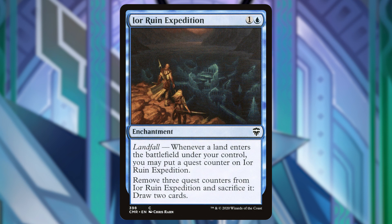Next up is Eeyore Ruin Expedition. When a land enters the battlefield under your control, we can put a quest counter on this, and then if we need to we can remove 3 quest counters, sacrifice this, and draw 2.